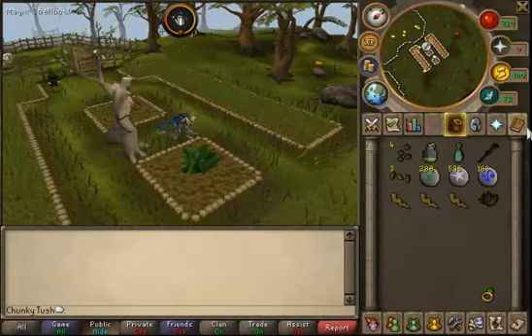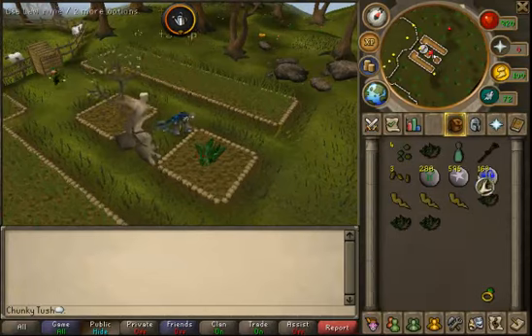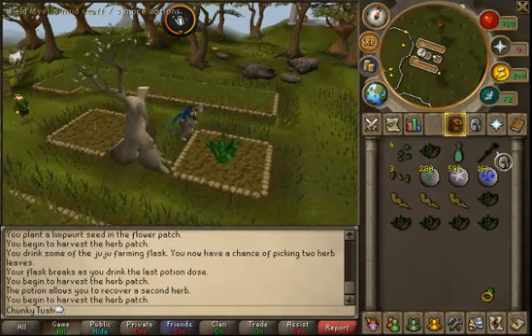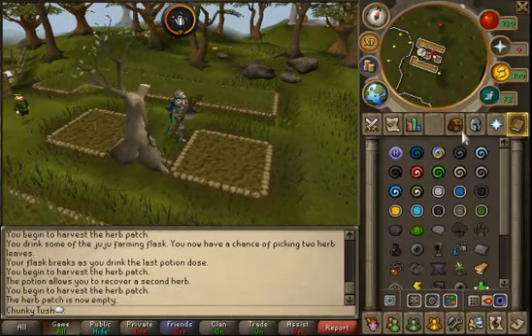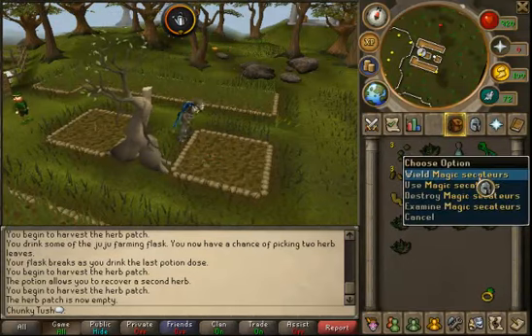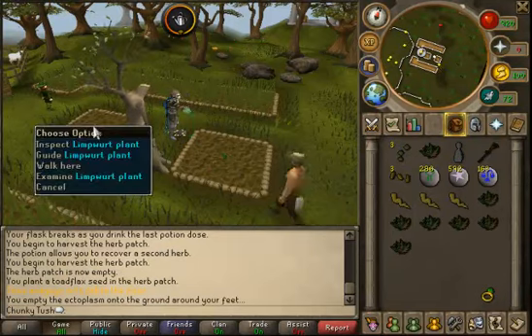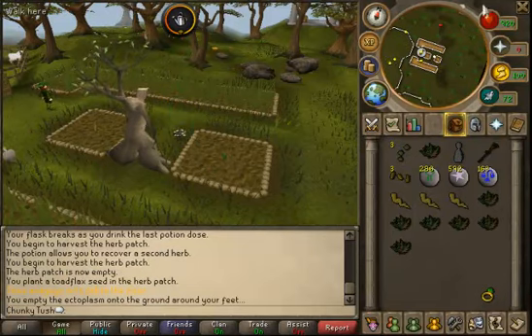Those do take 60 minutes to grow I believe. I forgot to drink that — you can pick 2 from each patch. It's just increased farm yield which makes a big difference. Even if you do use a juju farming potion your limproots will not grow any more than what you originally get — you always get 3.